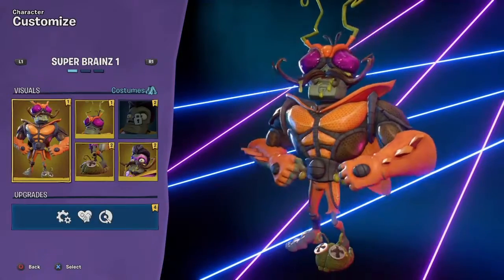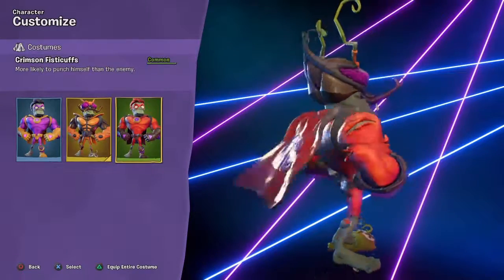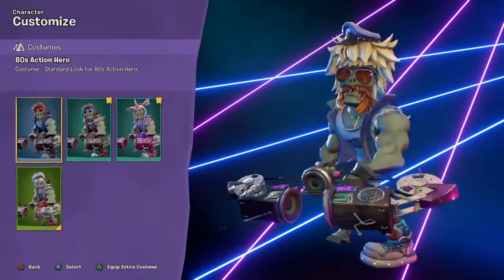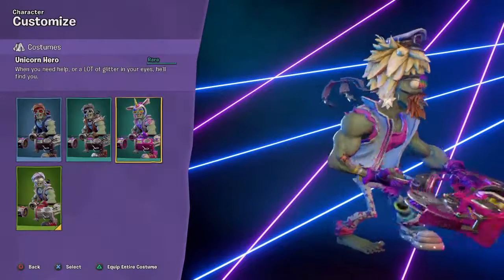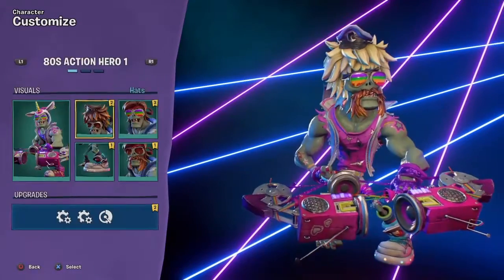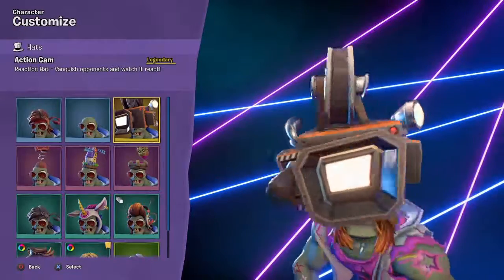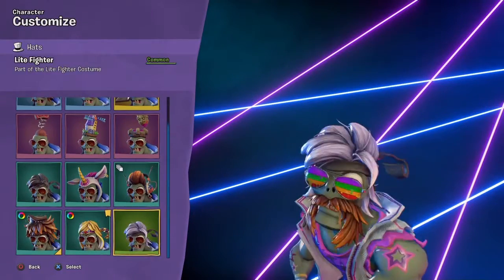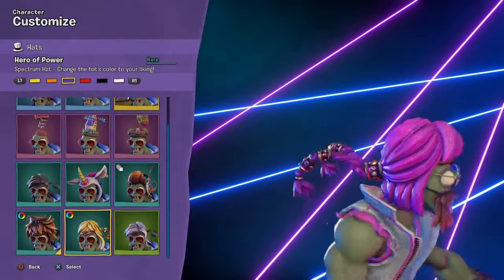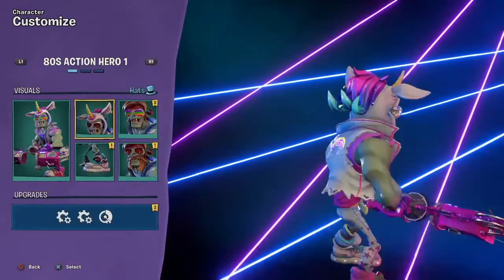We got Super Brains — we got a new costume. I like my Insecto Brains; that's pretty cool. Then we got 80s — we got two new costumes: this one and this one, which I am gonna be using because I like this. Where's the hat? Oh, and we also got a legendary for him. I guess we can use that, or we can use this thing. We can do pink hair — it kinda looks cool. I'll just do this.